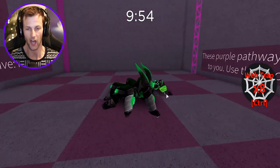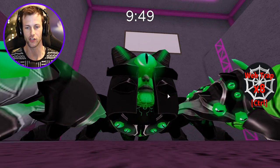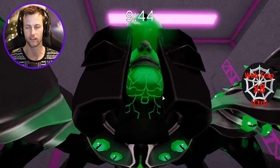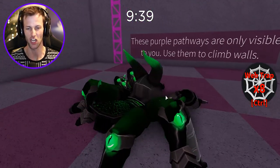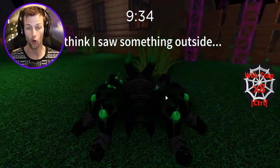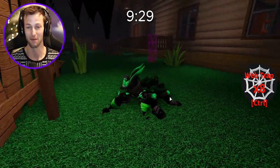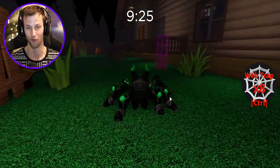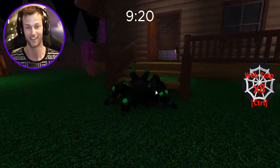Oh my gosh, you guys, look at this thing — what, the Overlord? She's drooling too. She's got some kind of web on her chin, or maybe that's the guts from the dead bodies we're about to eat. Oh my gosh, look at this thing — this thing is sick. It's all green and black. I don't think anybody is going to be expecting the Overlord spider. This thing is beautiful!